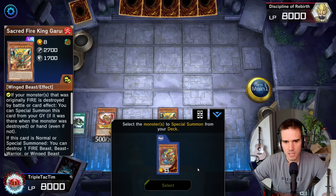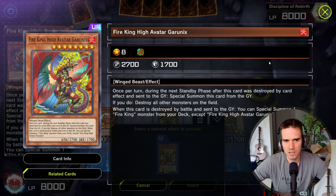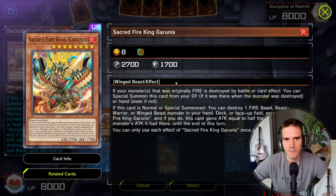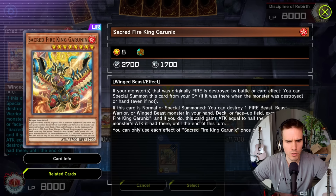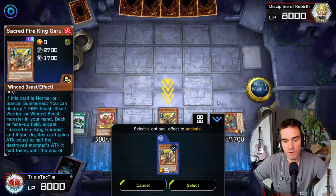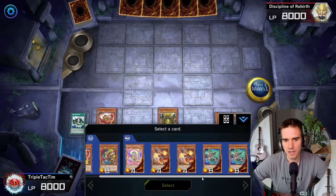We summon the OG Fire King Avatar Garunix — this is only a body, keep this in mind. We will link this away in a moment. Now we activate Sacred Fire King Garunix's special or normal summon effect: if this card is normal or special summoned, you can destroy one fire, beast, beast warrior, or winged beast in your hand, deck, or face-up field except this one — and if you do, this card gains attack equal to half the destroyed monster's attack until the end of turn. This can be very useful for killing your opponent.